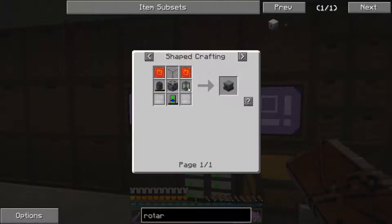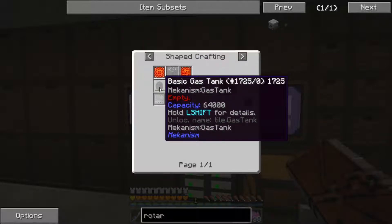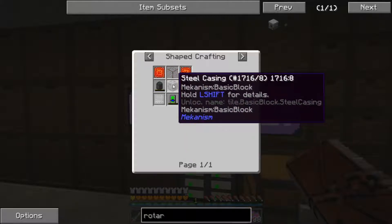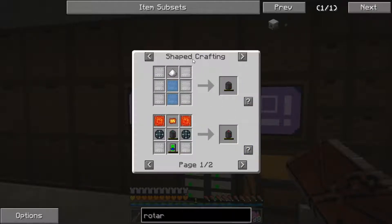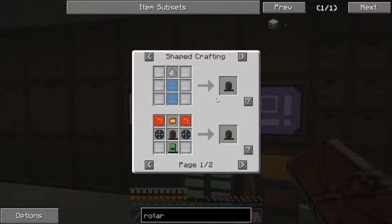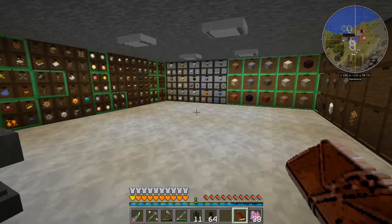It's a rotary phone! Okay, the rotary condensinator requires two advanced control circuits, glass, a basic gas tank — which we haven't made yet — a basic fluid tank, steel casing, steel plates, and an energy tablet. The basic gas tank needs steel plates, osmium plates, and iron dust. I don't have any iron dust in the system, so let's go ahead and make that real quick.